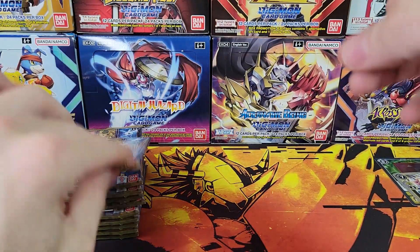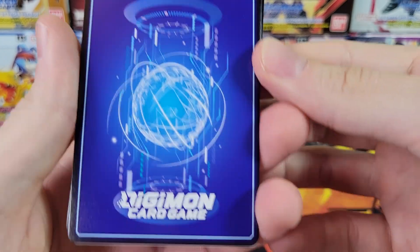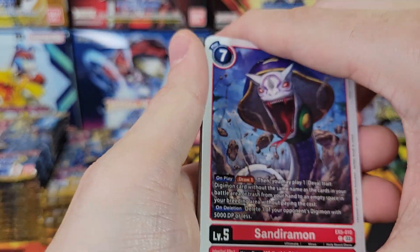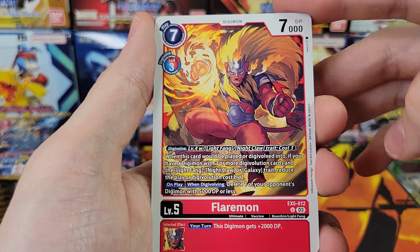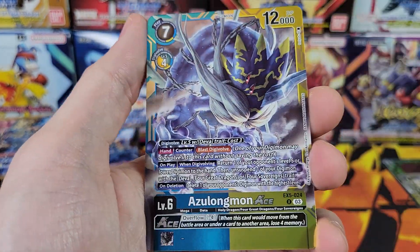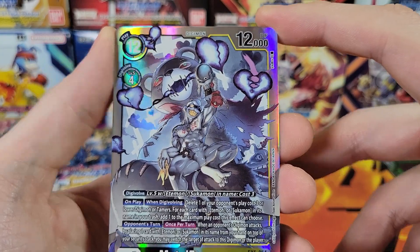Another thing I want to mention about this set is the quality control is exceptional. These cards are like flawless — it's surprising how good the print quality is for this set, honestly. Like no other card game has this kind of print quality. Azulongmon Ace. Edemon. Metal Edemon. SR. Very cool.